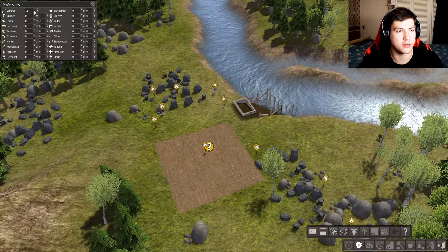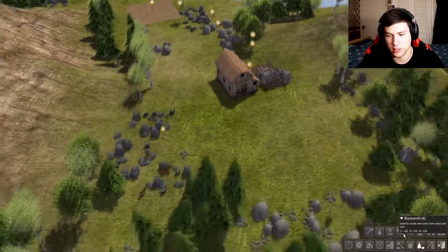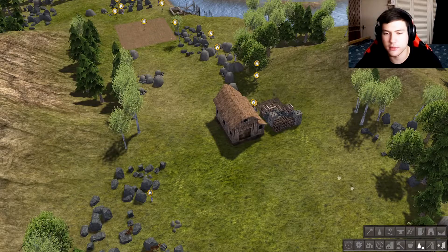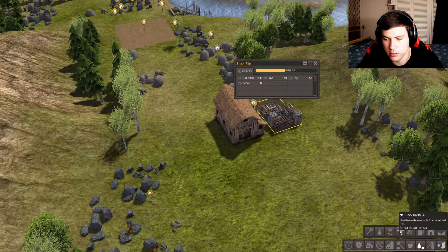We need to assign jobs. We need a few builders and laborers to do everything. We need two farmers and I'll do four builders for now. What makes tools? A blacksmith makes new tools from wood and iron. We have iron on the right — should be able to make it. Oh, I don't have enough stone.